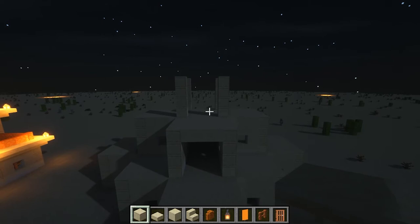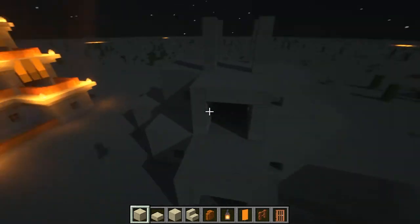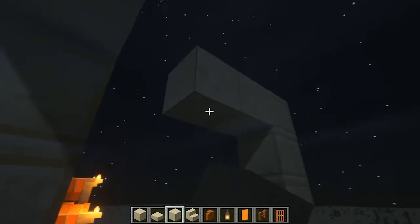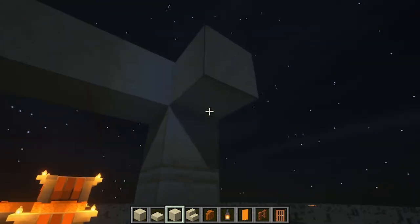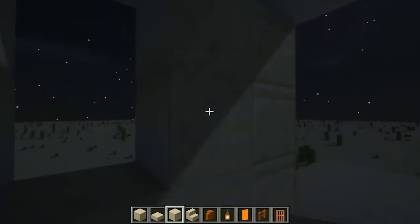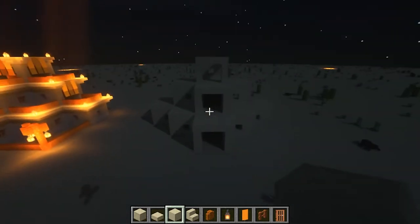Now we're left with this, we can go ahead and fill them in. The only window we're going to be making is in the back wall. The rest of them are going to be doorways, just like the ones below, with your smooth sandstone. Fill them in like doorways for these ones, and then this one we're going to make a window, just like that. So now you've got the main bulk of it done — you've got the structure.